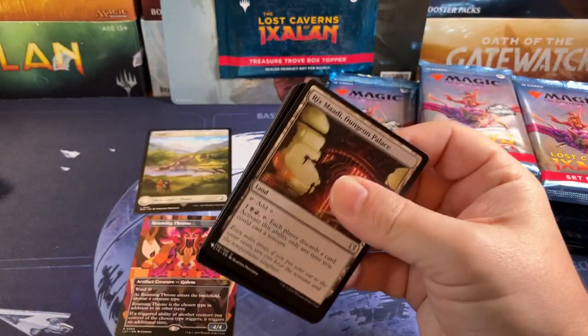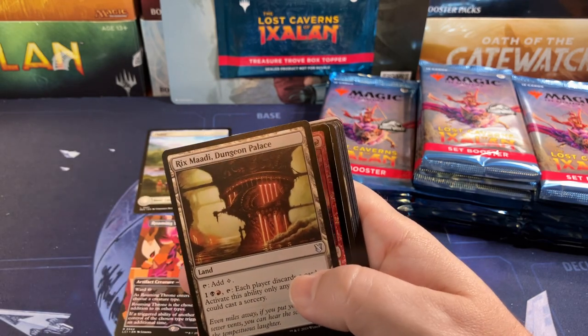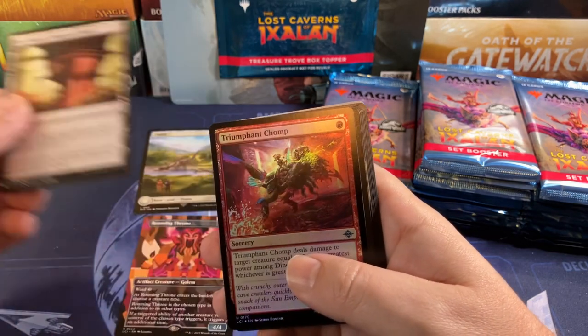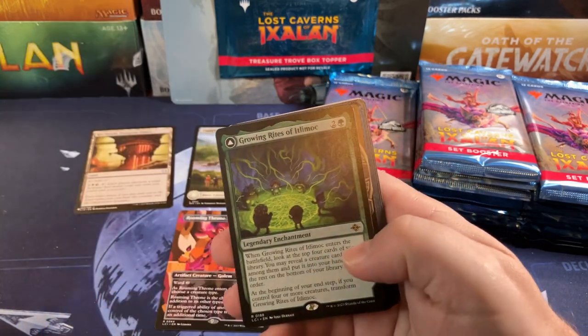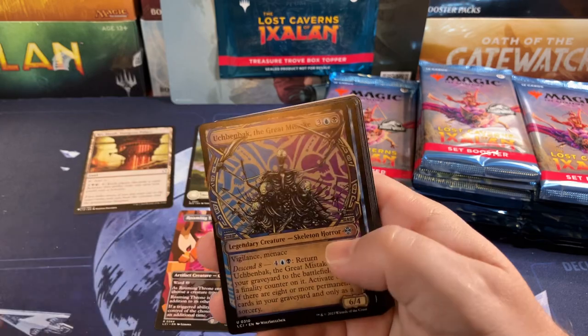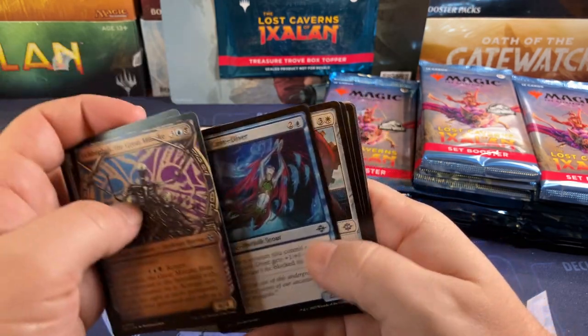Here's some good commons and uncommons in the set. Our first list card — Rick's Matty, Dungeon Palace from Commander 2019. Triumphant Chomp is a common seeing a lot of play. Hey, Growing Rites — there's a good rare, and the Siren's Spyglass seeing a lot of play. Good card.